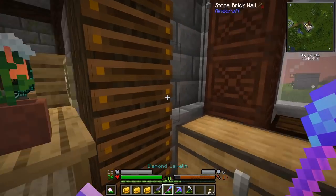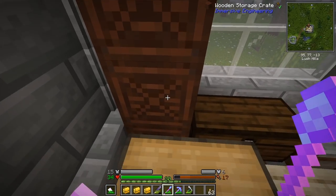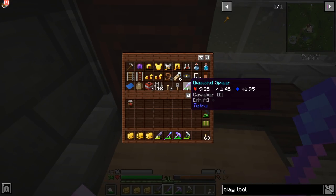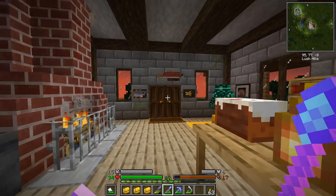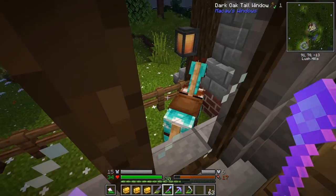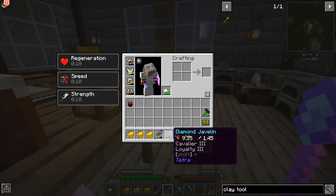I switched out my weapon. You probably remember my diamond spear — still great, it reaches farther and I can use it on my pony. But I decided to go with that javelin, and it's Cavalier 3 Loyalty 3.